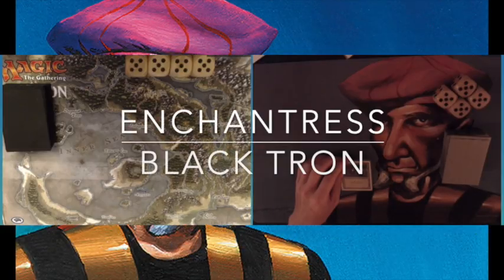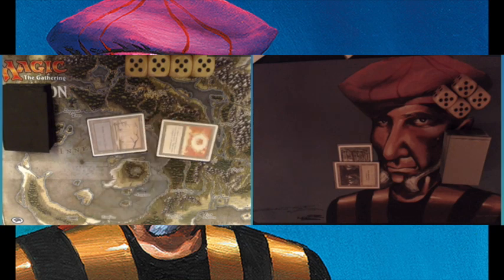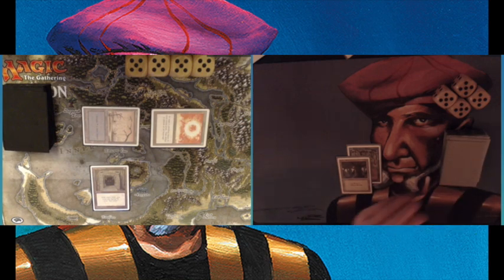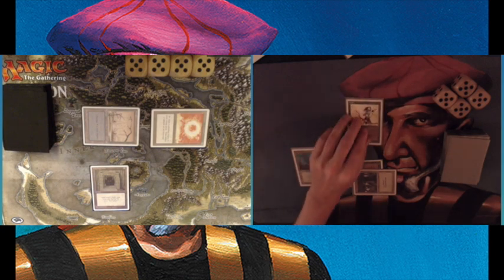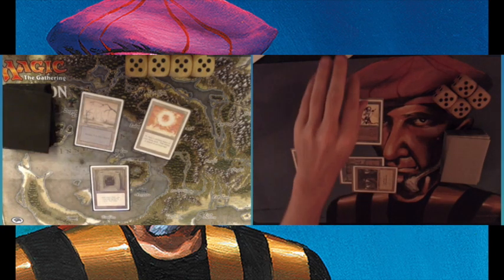Game number one is about to begin. I'm on the play here, playing a Forest into a Wild Growth — a great start for me. Trani Tryhard also has a pretty good start: a Swamp into a Sol Ring and a Howling Mine. That does mean I get to draw two cards, which is great when you're playing green. And look at that — an Elvish Archers, a 2-1 first striker. I'm ready to deal some damage next turn.